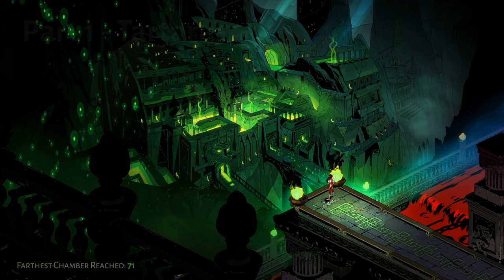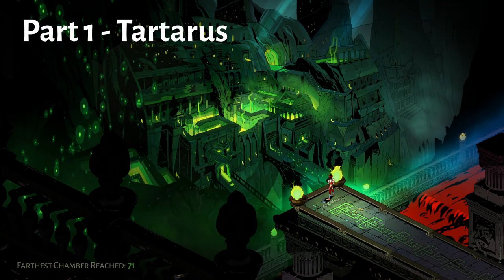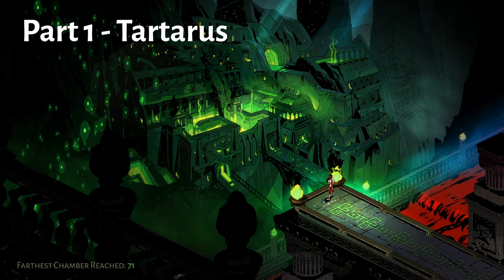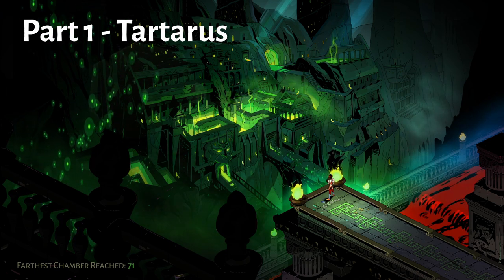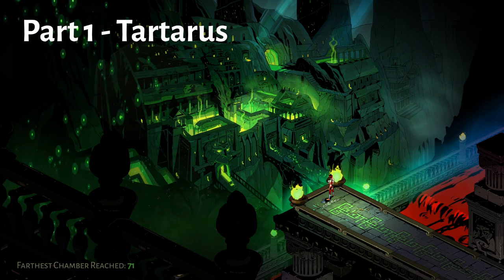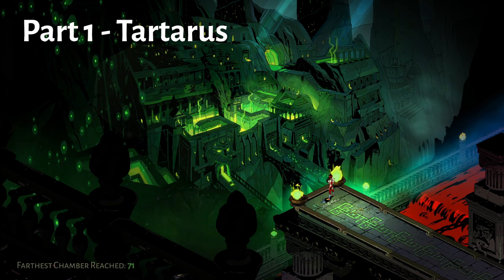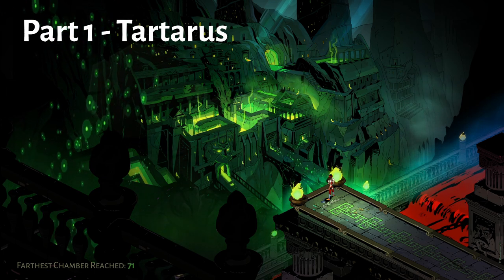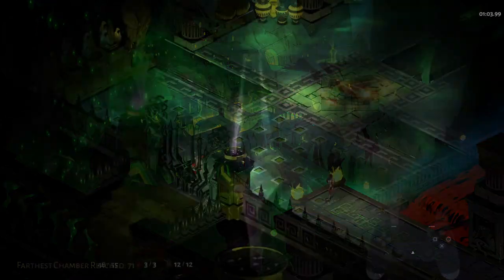To start the video off, we're going to be going over the mini-bosses found in Tartarus. There are three potential mini-bosses in Tartarus: Doomstone, Sneak, and the Twin Bombers. We're going to be going over them in order of difficulty, in my opinion, starting with Doomstone. Do note that I am playing on Forced Over Time 2 in this video, so the timing will be a little bit later for Forced Over Time 1 and no Forced Over Time.